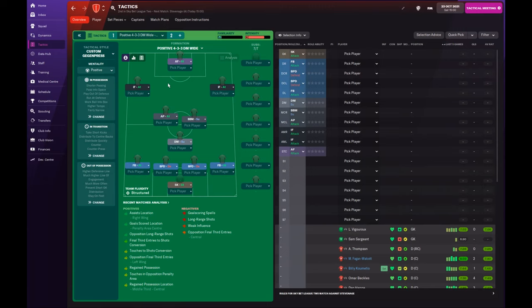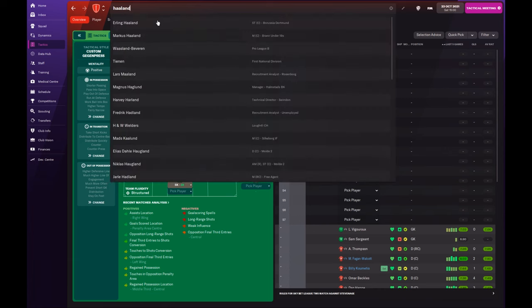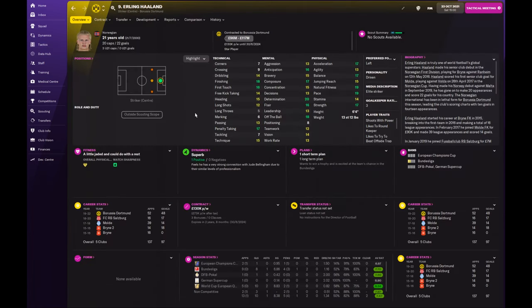We're going to take a look at who is probably the most obvious person within the game to be an attacker within the Gegenpress system. It's probably to no one's great surprise that that person is Erling Haaland — just signed by Manchester City in real life to lead their line going into the 2022-2023 season.